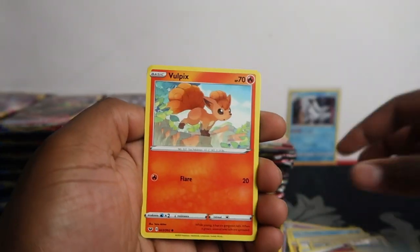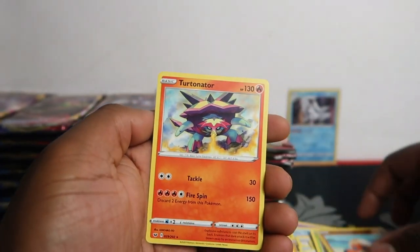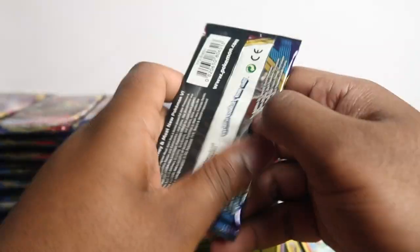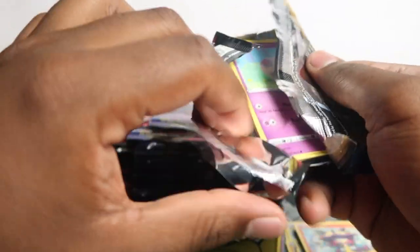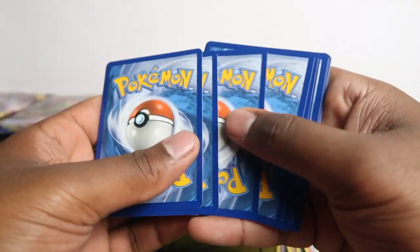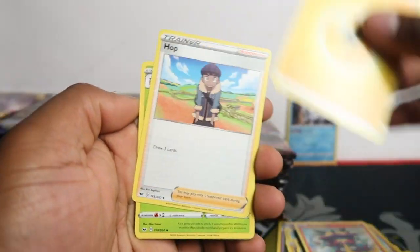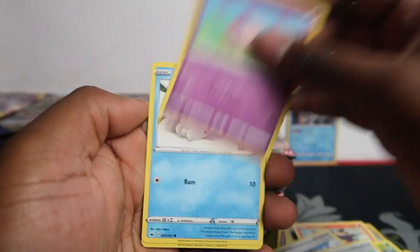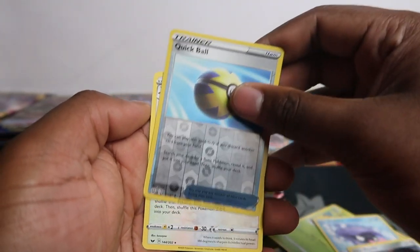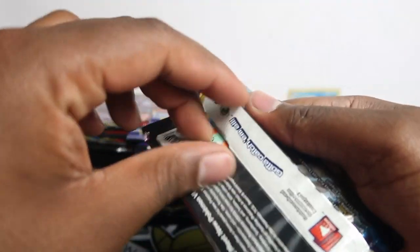Volpix, Moona, Roselia, Toxel, Blipbug, and Turtonator — so nothing in there. Just before this video we actually recorded a 100 pack Cosmic Eclipse opening, so if you're interested in that go check that out on our channel. Potion, Moona, Snom, Grookey, Shelgon, Morpeko, Quickball, and Noctowl. I'm going to put Quickball to the side as a reverse because I'm working on my reverse listings on eBay.